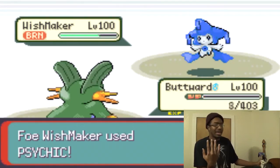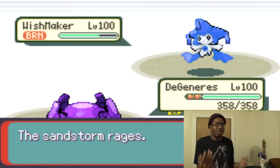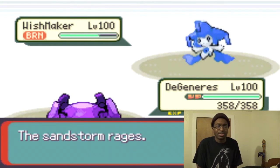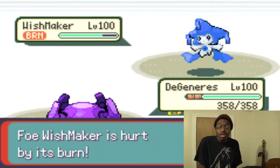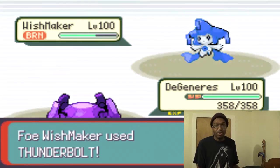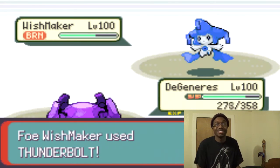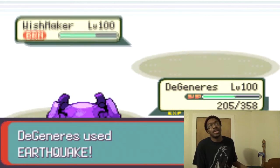I go ahead and let Swampert faint as he brings in his last Pokemon — Jirachi. That's actually good for me because I bring in Metagross and go for a Choice Band Earthquake to take out Jirachi. It's eliminated and gone, which means I've taken out his final Pokemon and we win!